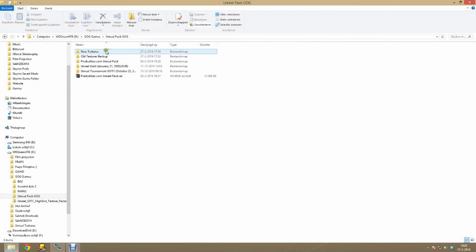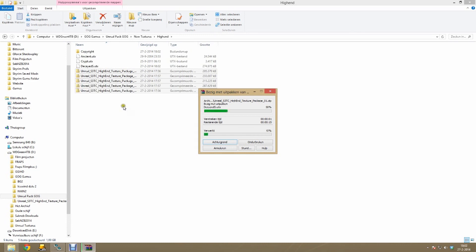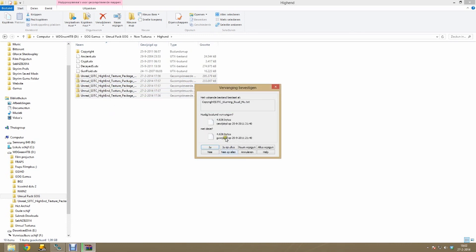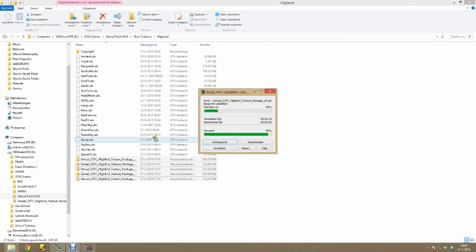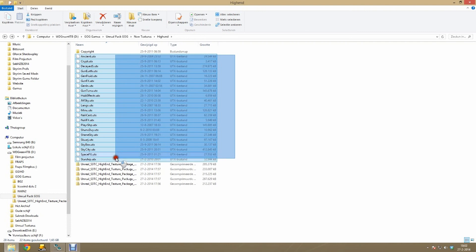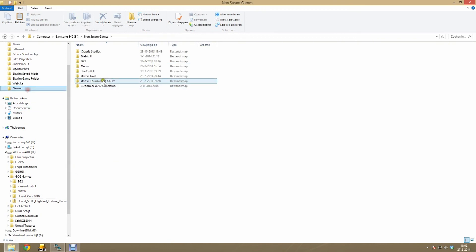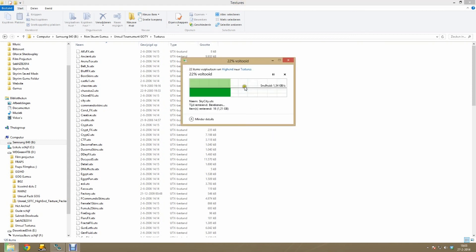Once the ultra textures finish downloading go to your downloaded high-end texture pack first. Select all the high-end files and extract them right there until all the UTX files have been extracted. If it asks to overwrite README files just select 'Yes to All'. Once all UTX files have been extracted, select all the UTX files — just ignore the README files, they are just copyright information. Copy or cut them. Then go to your Unreal Tournament folder, go to your textures folder, and paste. Make sure you now overwrite all the texture files because we want to use these high-end textures.